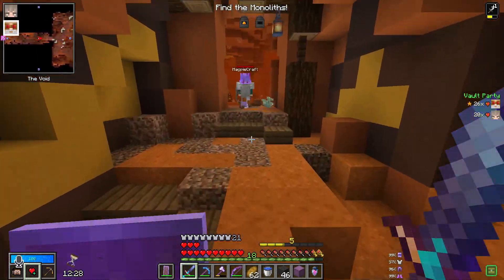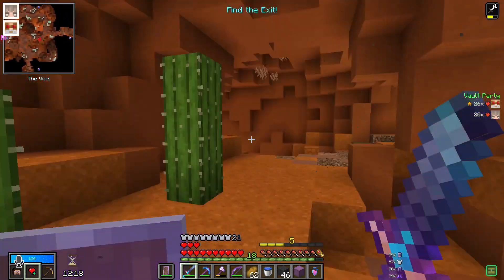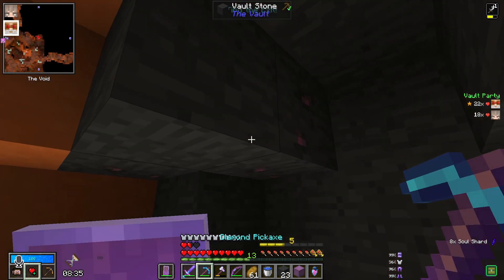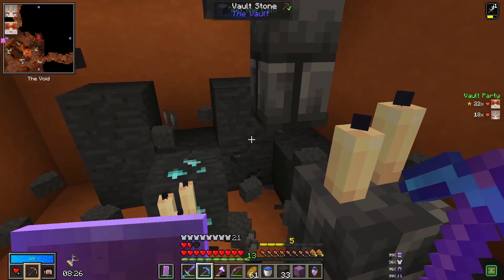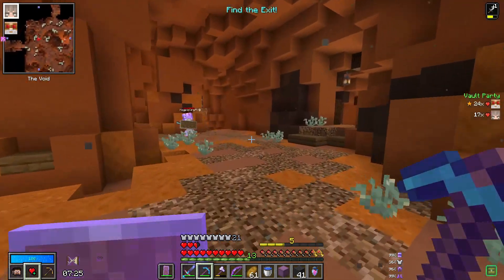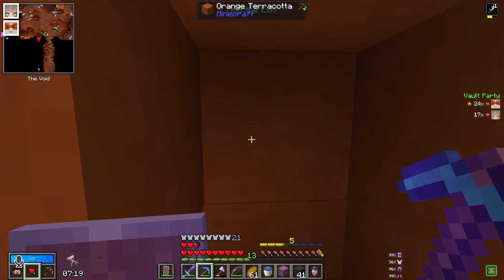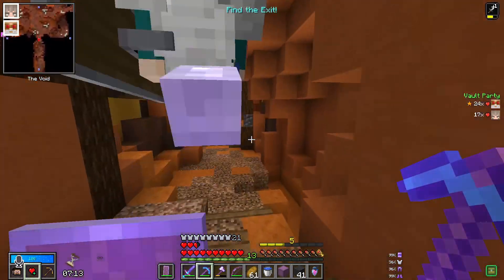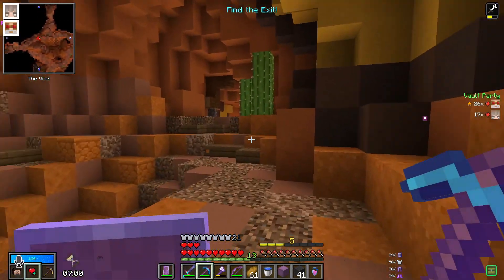Another monolith — all right, well that's it, that's easy. That's the dungeon complete. Let's pack it up and go home. Two shulker shells in this one. An ore room — good, because my bounty is to mine four Larimar. I see three. I think this one back here is done, right? Yep, that's it. So we'll go south. Let's go south. If you see any ore points please tell me about them.